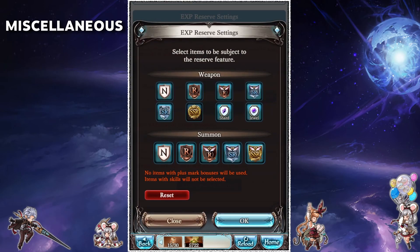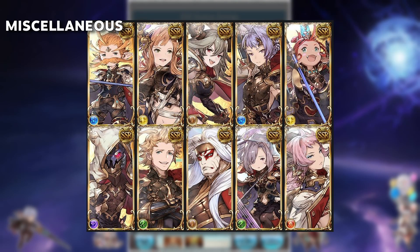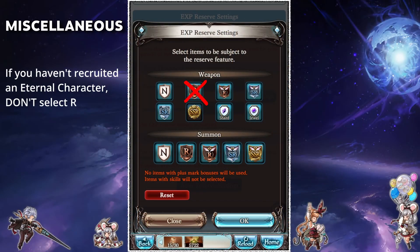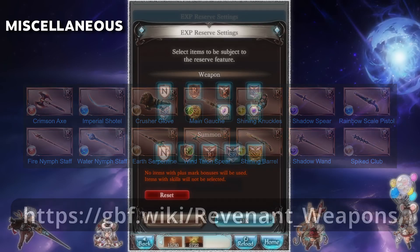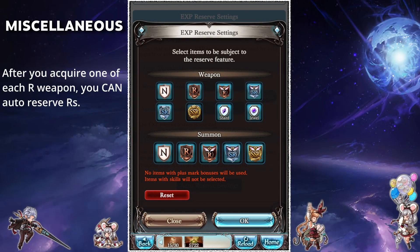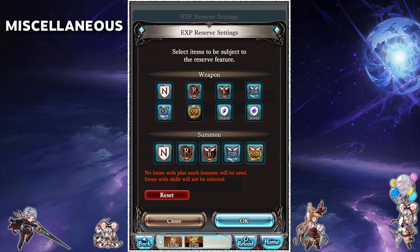Click the settings button on the right and this will bring up a menu which determines what items will be automatically reserved. The summon section is easy — I recommend selecting all the rarities because there's no downside in doing so. The weapons get slightly more complicated. Angel weapons are safe to reserve always. Normal, SR and skill shards are safe also. If you have not yet recruited your first Eternal manually, do not select the R weapons — you need certain R weapons to upgrade Sierra's shop during the Eternal recruitment process. Check the link below for more details. Once you have one of each of those weapons you are free to enable R weapons for auto reserve. Skill duels are technically more efficient to use manually but many players decide to auto reserve these for the quality of life it provides. For SSR weapons, I personally like to deal with these manually and reserve or reduce depending on what I need more, so I leave them set to off.